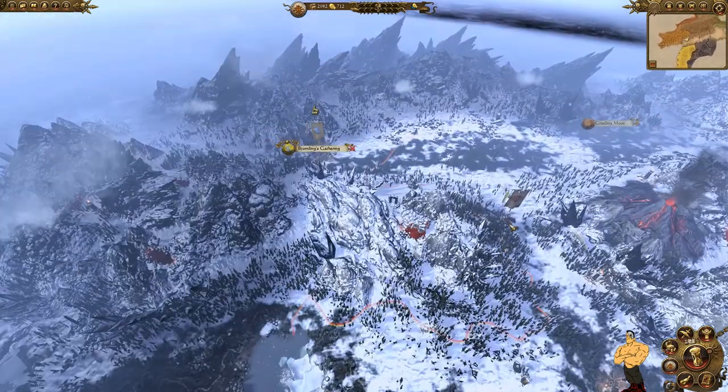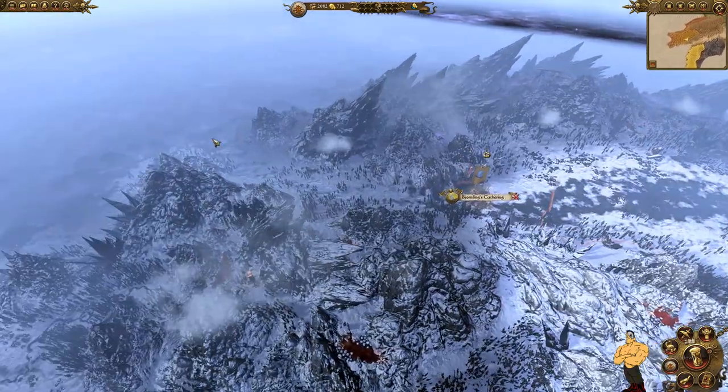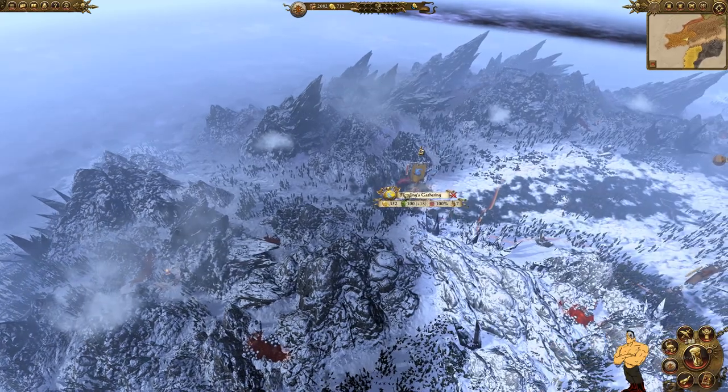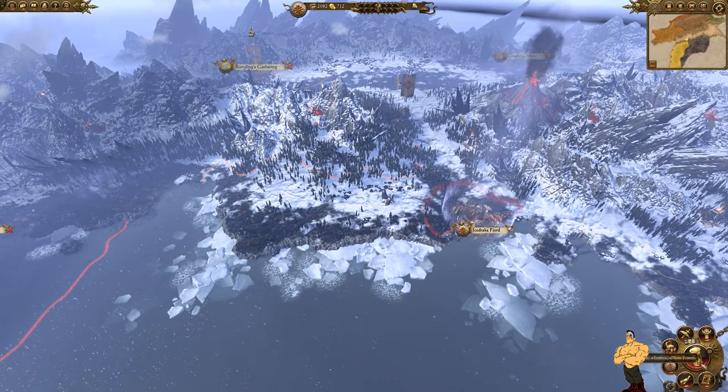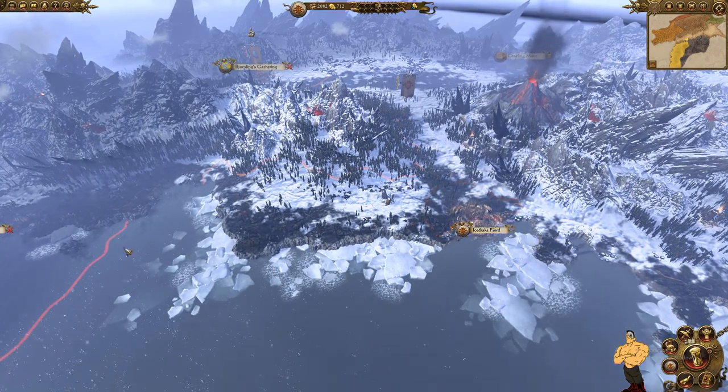We'll keep Wolfrick up here to keep a threat so the enemy doesn't move, then build a secondary army to come take his provinces from behind. The plan is a double attack: one army pins them under siege here, the other army comes in from behind — and that should be enough to defeat them.